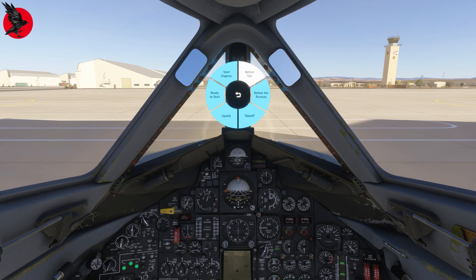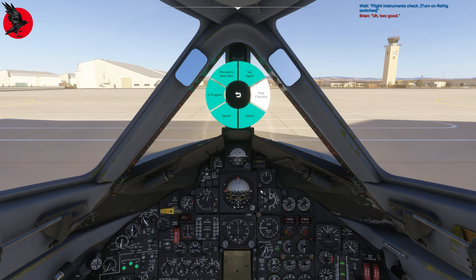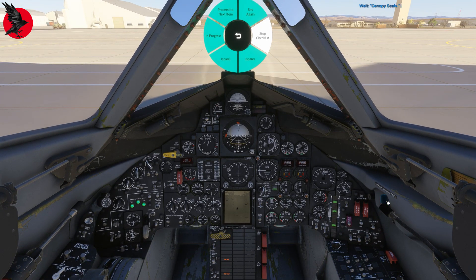This checklist will work pretty much like the others. We start it and it calls for a flight instrument check — we turn on these two switches. Next is canopy seals — we have to seal the canopy.